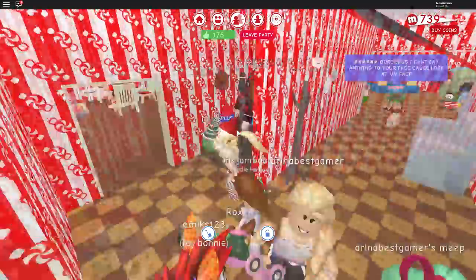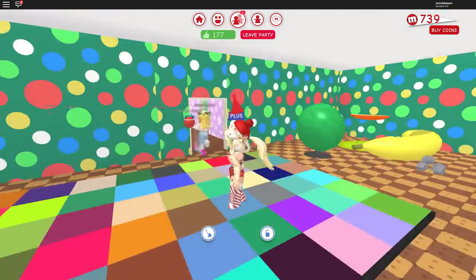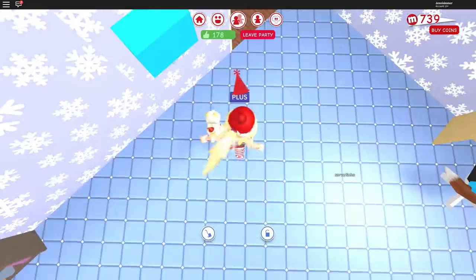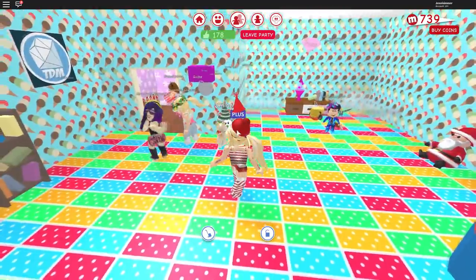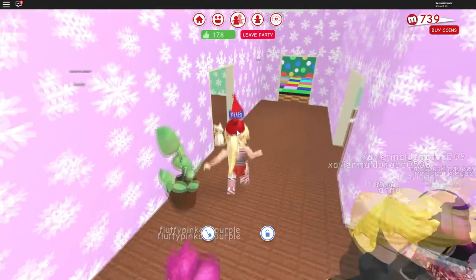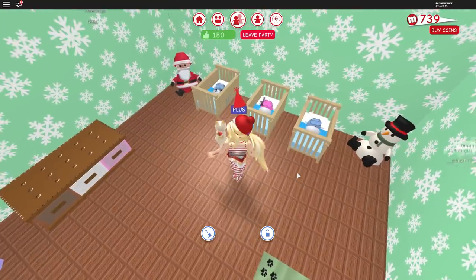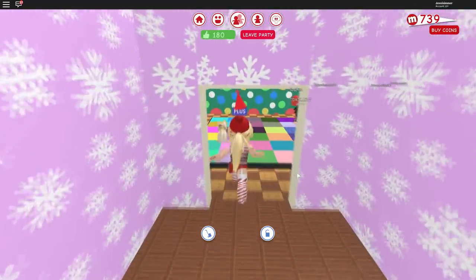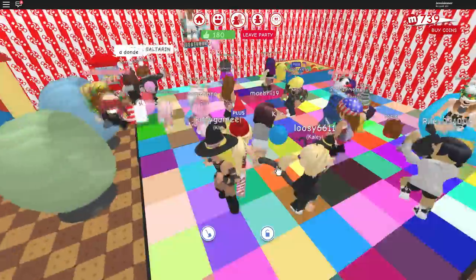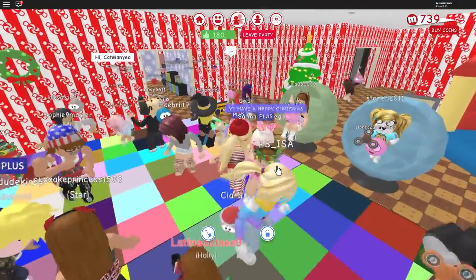Let's go upstairs — upstairs isn't too popular, only a couple of people up here. I can see names floating everywhere from the people downstairs. People seem to like my candy room! Someone's playing in the computer room — I'm gonna go play a little bit on the computer too, play a little Roblox. My little baby Meeps are doing good. A few more people are in the upstairs party room now.